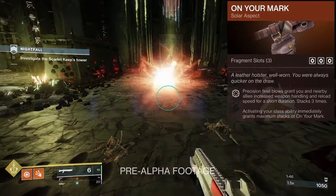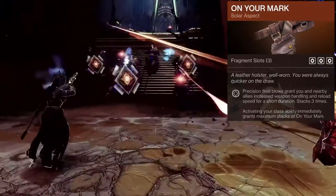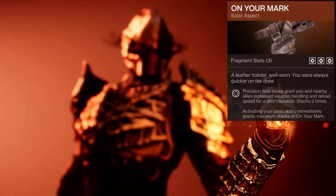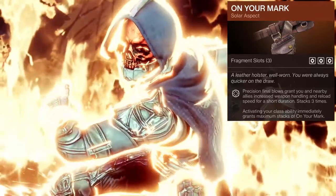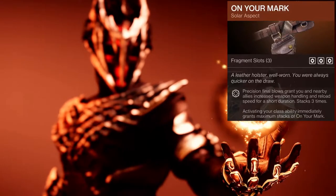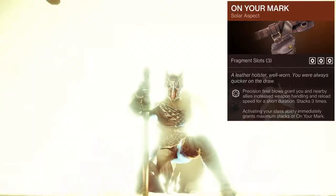Let's get into the Hunter. For the Hunter, we have On Your Mark: precision final blows grants you and nearby allies increased weapon handling and reload speed for a short duration. Stacks three times. The cool thing is activating your class ability gives you three stacks immediately. I kind of wish precision final blows did more than just weapon handling and reload speed. I just don't know if I'm going to be using this a lot.